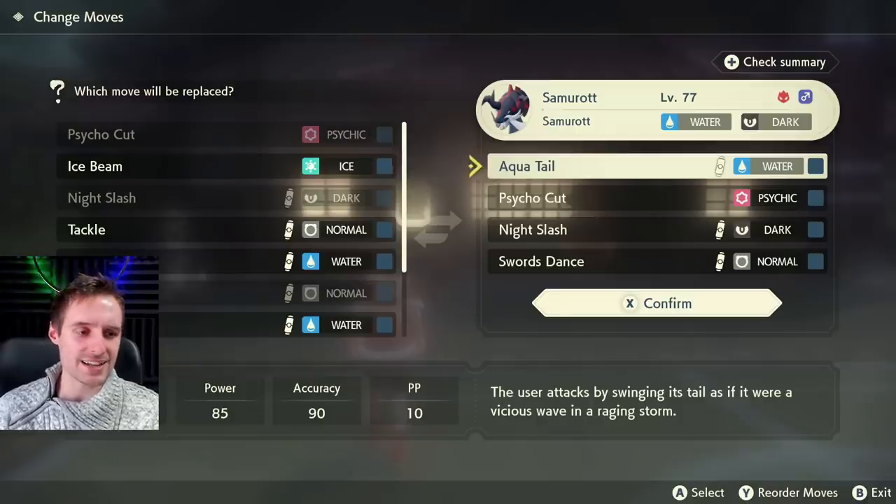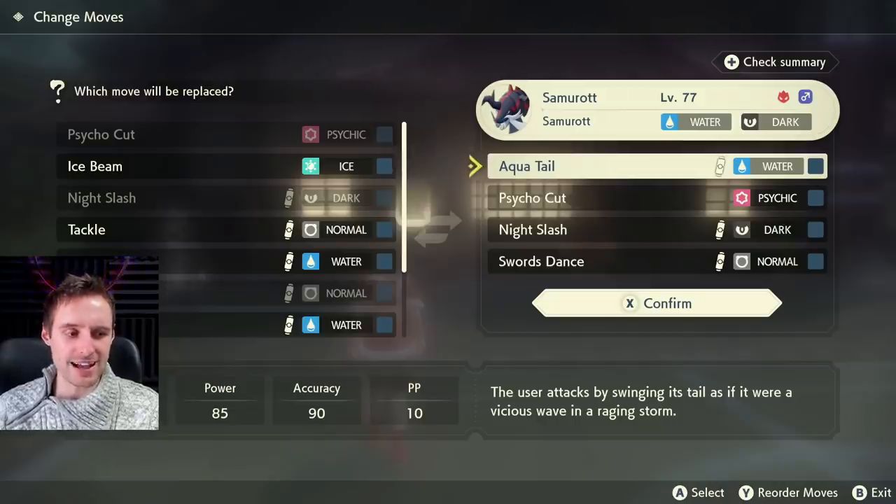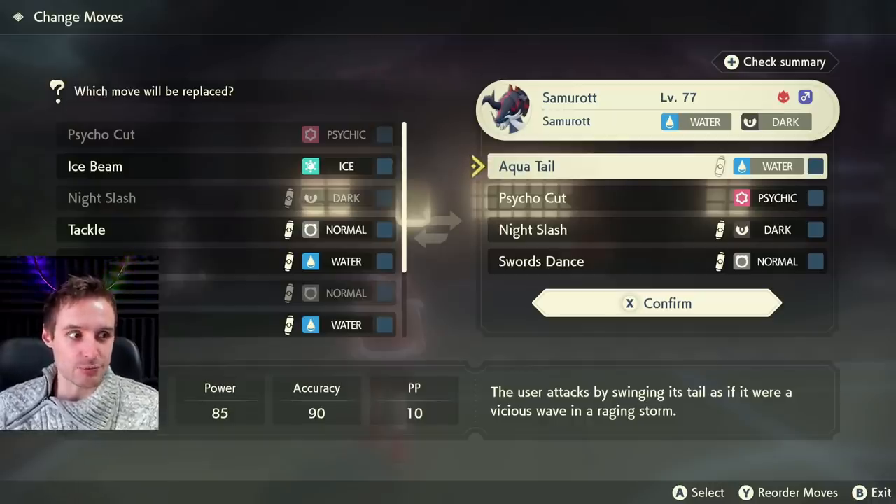If you are using automated systems, I recommend having a 100% accuracy move as well as something that's over 85 power and STAB. You want to make sure you are killing everything without dying yourself — that's very, very important.